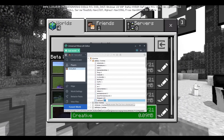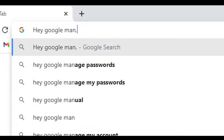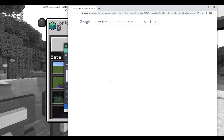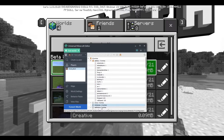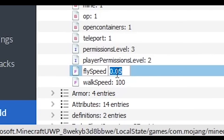Now let's try to go light speed. 300 million blocks per second. The default value is 0.1 and a Minecraft player walks about 3 blocks per second. So I can just do 10,000,000 — which is 10 million. All right, walk speed is at 10 million.